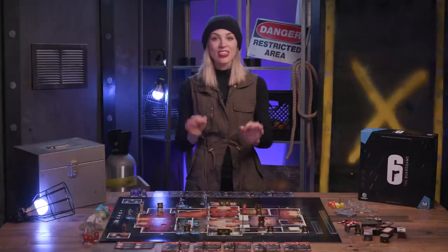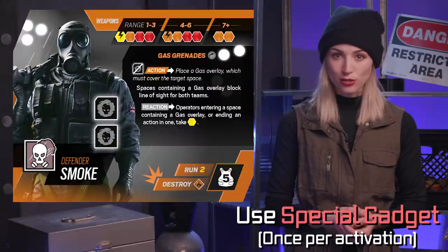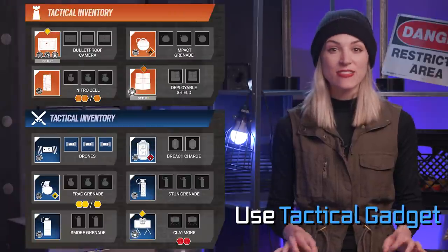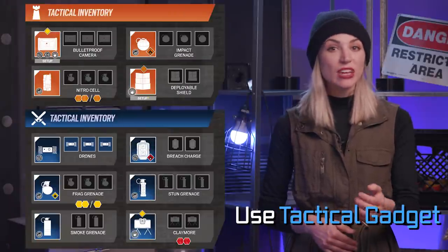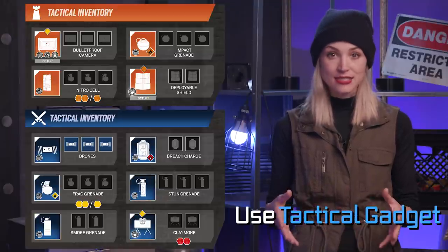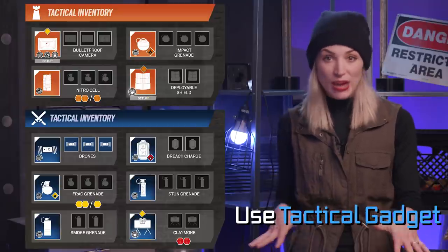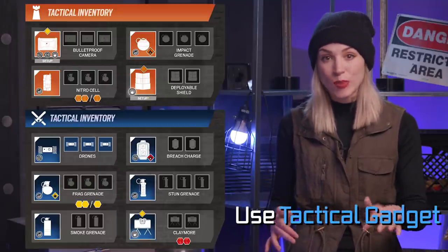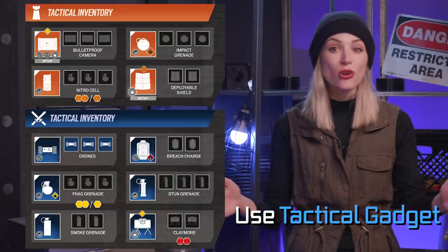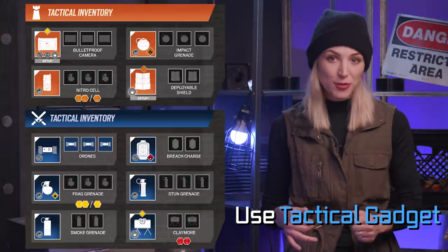Use gadget: this action allows players to use their gadgets, either special, located on their profile board, or tactical, from the inventory board. Remove the applicable charge cube from that gadget and apply its effects — either hits, overlays, or other gameplay effects. Examples include impact grenades, which deal hits in a space and one adjacent; breach charges, which destroy destructible partitions; flashbangs, which stun other operators; and more.